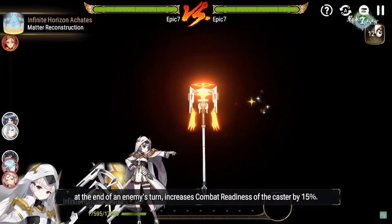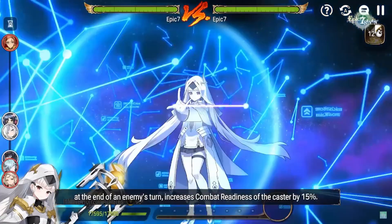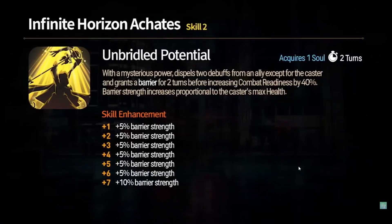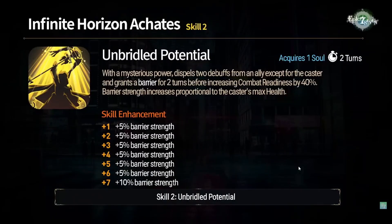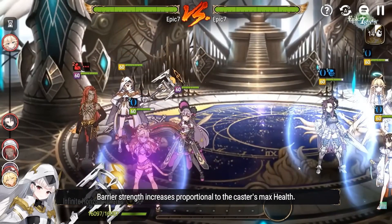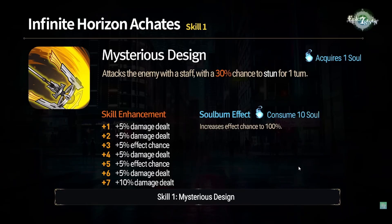Overall the S3 looks pretty powerful. This is going to be a very strong unit into heavy debuff teams and cleave — so many debuffs on your team get converted into a ton of buffs, and the game is pretty much won. Her S2 has a two-turn cooldown, dispels two debuffs from an ally, gives them a barrier (scaling with max HP), and CR pushes them by 40%. It's not crazy but useful; her S3 is definitely her main selling point.